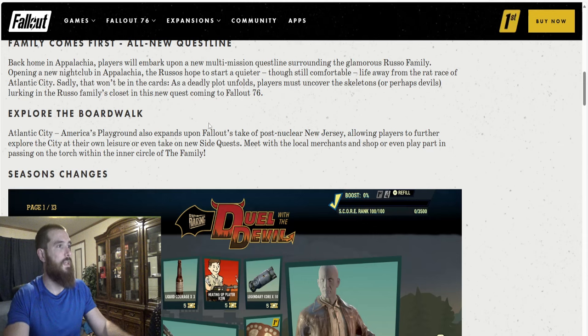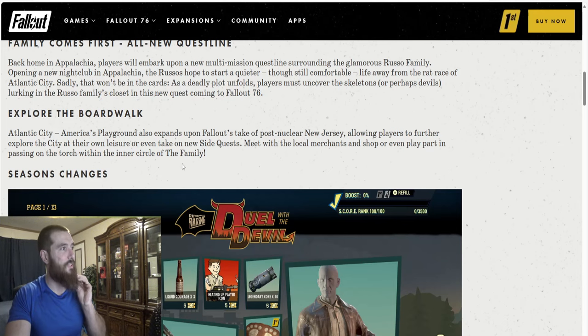Explore the boardwalk — Atlantic City America's Playground also expands upon Fallout's take of the post-nuclear New Jersey, allowing players to further explore the city at their own leisure or even take on new side quests. Meet with local merchants and shop, or even play a part in passing on the torch within the inner circle of the Family.